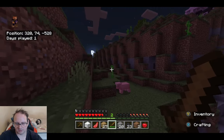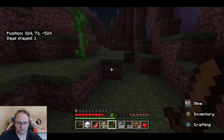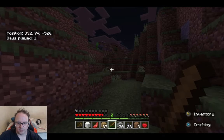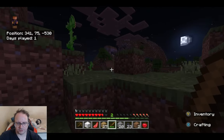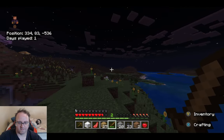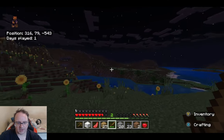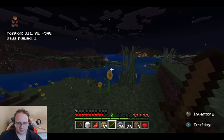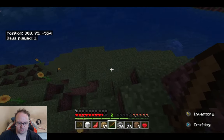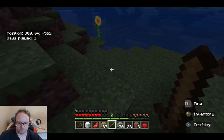We want a pig guys — we need some bacon. I've read that you can use keyboard and mouse on Xbox. I just haven't done it yet. Alright, let's go this way — there are caves in that area too, so we'll probably do that next. Let's get into the water and swim back across. We are taking it nice and easy.